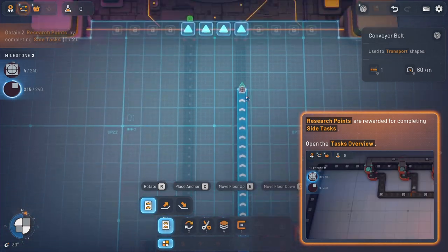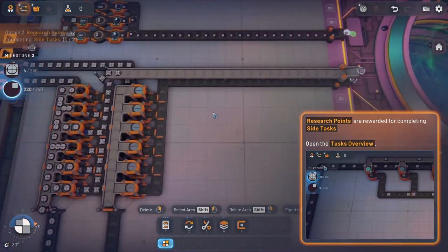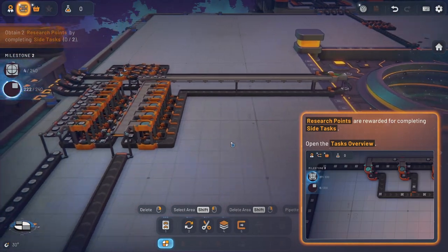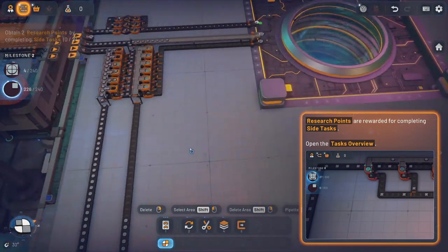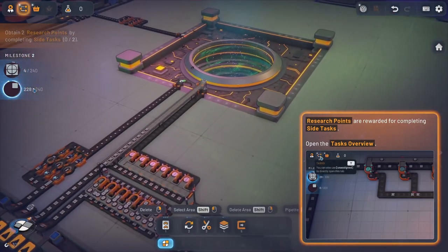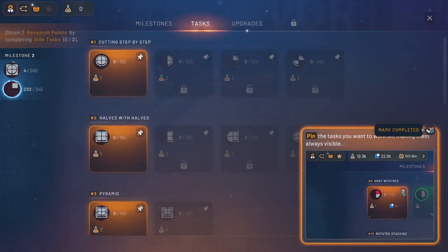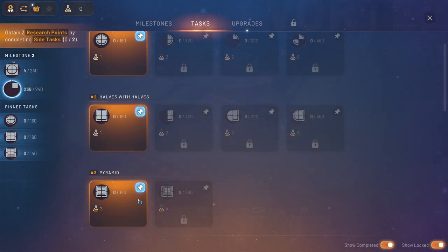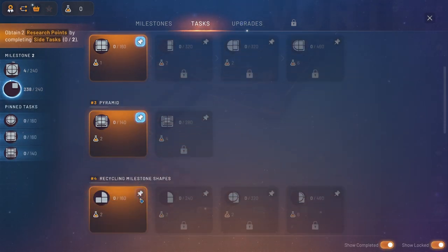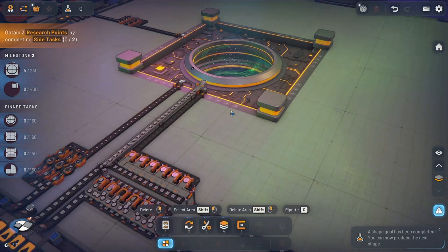We can go directly over top like this. We should be good now — just waiting on the circles, and we'll be making twice as many. This is where tasks come in, so we're going to pin these up. By pinning them up we'll be able to see which ones we're going to be able to do.